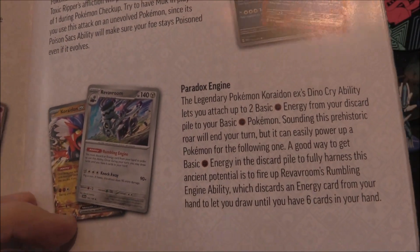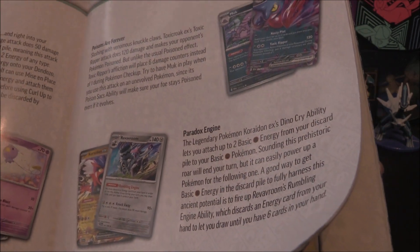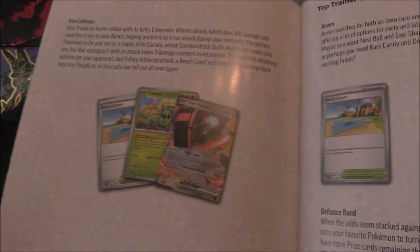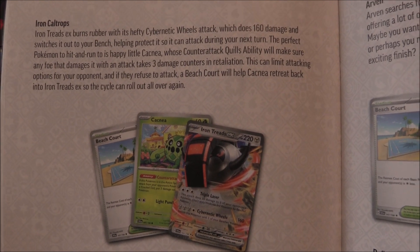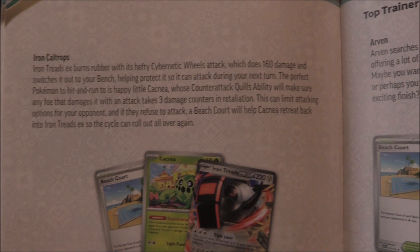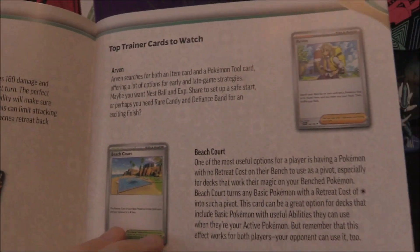There's the Charidon right there, also being paired with the Roaring Moon there, probably just due to the discarding of energies, and then you can use the ability - I think it's called Dino Cry. Hopefully we can pull that. Iron Caltrops - I think this is more about damage counters, because I know the Cacnea and Cacturne have got an ability for damage counters, and Iron Treads EX has something as well.